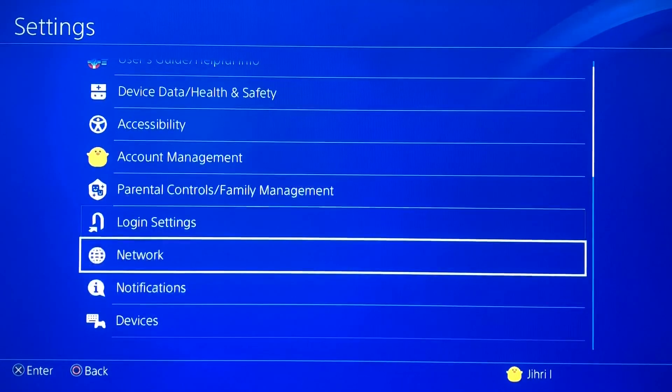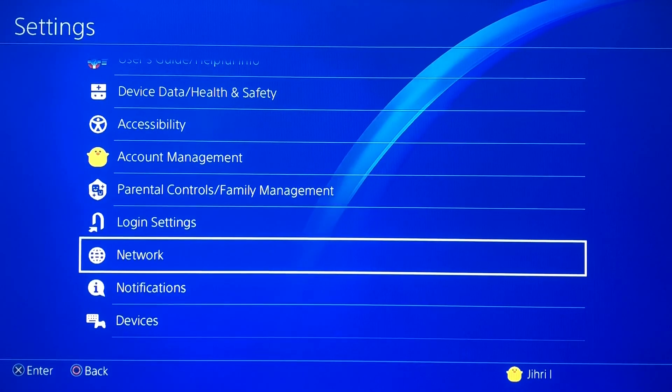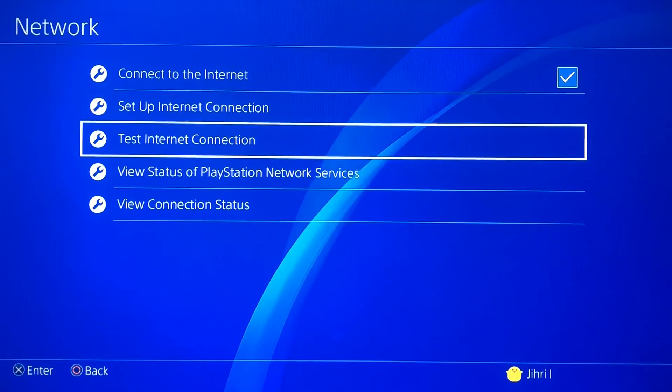So the first thing you want to do is go to Settings, then once you click on Settings you want to go down to Network. And now the first thing you want to do is test our internet connection.